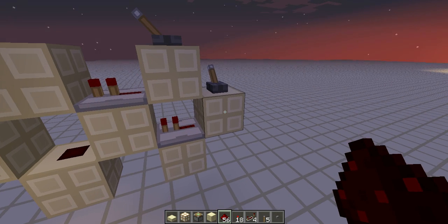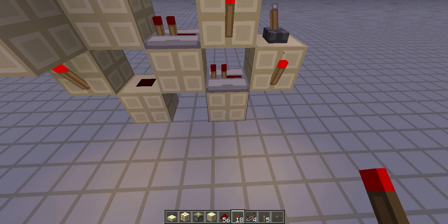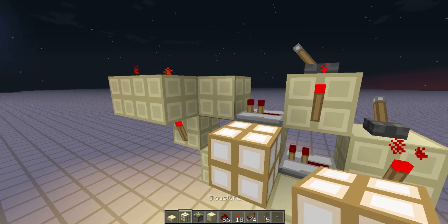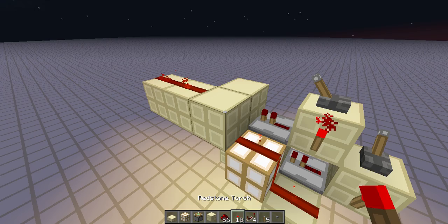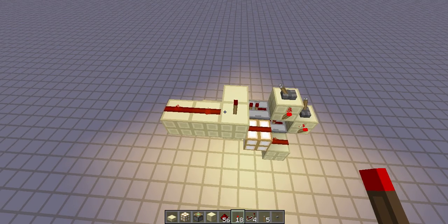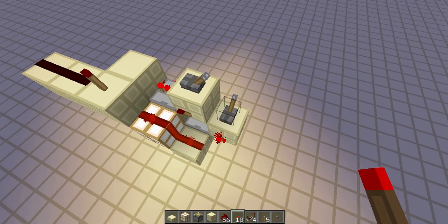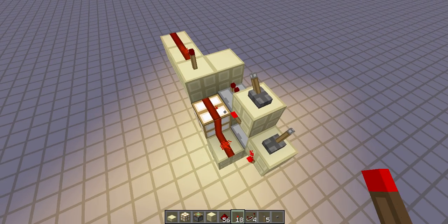We just need to add the X part. Place torches here, and a block here. Put glowstone here and a block here. Run redstone up and then put a torch here. The torch should turn off. And here you have your XOR on. So if there are opposites it's off, they're the same it's on. You know, an XOR.